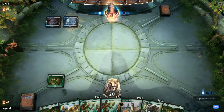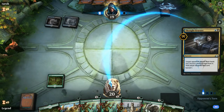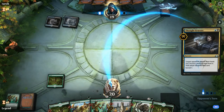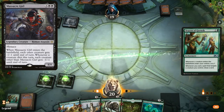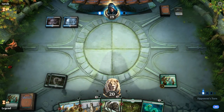Facing turn one Dimir Aqueduct into an untapped Watery Grave and a Thought Erasure that can take a look at our hand — might take away the Generous Stray or one of the Seasons of Growth. It takes away the Season and puts a Massacre Girl in the graveyard.